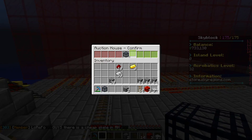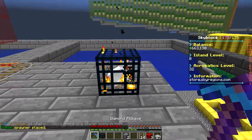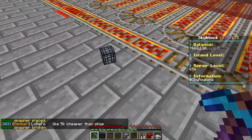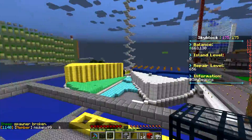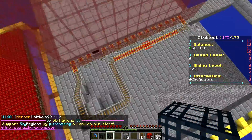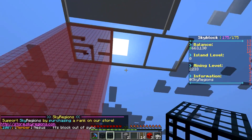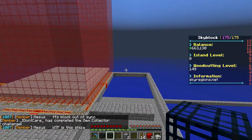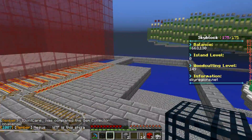Well, it's a sheep spawner, not an enderman spawner, so I'm going to get this guy banned. I'm going to see if I can get my money back first, but if not I'm going to have him banned. That's the end of this episode — we'll probably add more different types of spawners next time. I also have sheep and cow spawners to put in, so like, comment, subscribe, and I'll see you in the next episode.